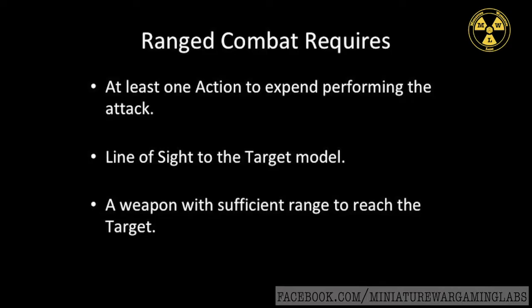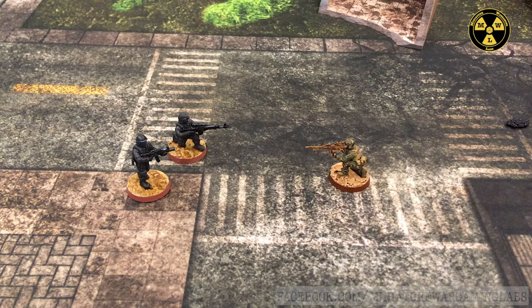When engaging an opponent with a ranged attack, the attacker must have three things: at least one action to expend performing the attack, line of sight to the target model, and a weapon with sufficient range to reach the target. Pre-measuring is allowed. If any part of the target unit's base falls within the effective range of the attacker's weapon, the attack is allowed. If not, there's no shot, no hit.